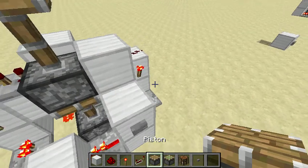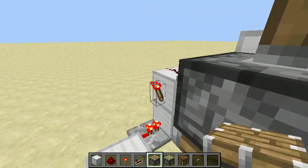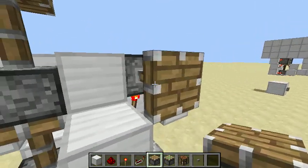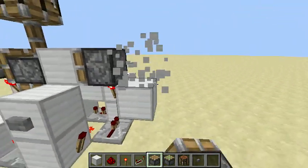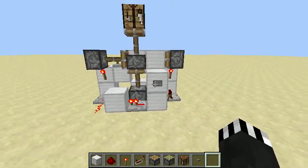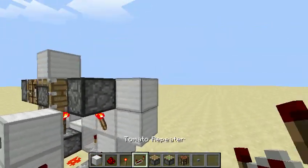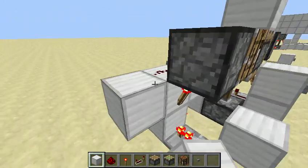Here is the cool part. Get two non-standard regular pistons. Place that — not like that, like this. Not like this, not like that. And now it should work. But what is that? Yes — since the new 1.5 update it has been glitched. So what I have to do is go like that, and go like that.